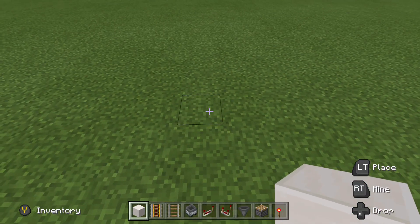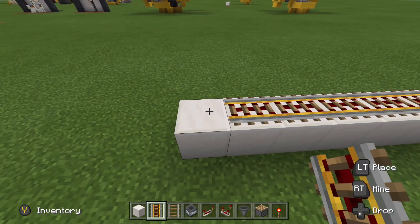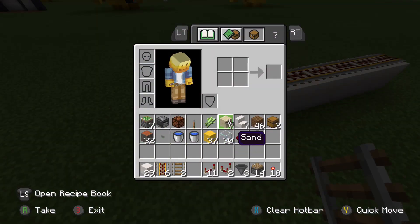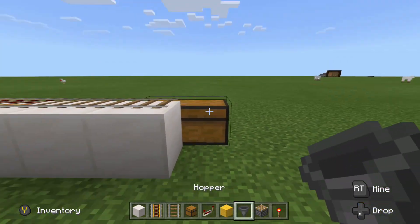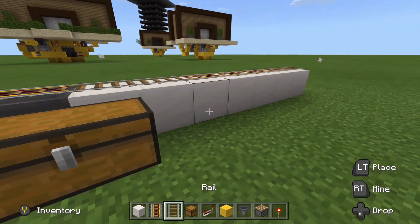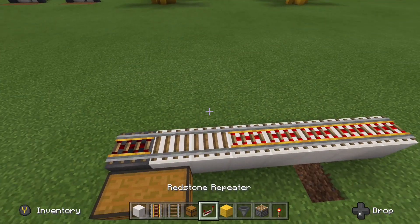The first thing you need to do is place 7 blocks in a line just like that. Then place 5 powered rails and 2 regular rails just like this. After that, place a double chest. You may want to beef up the storage because this farm gets ridiculous rates. Place a hopper on the back side of the chest with a powered rail on top of it. Next, power these powered rails by placing a redstone torch — you could alternatively use a lever.